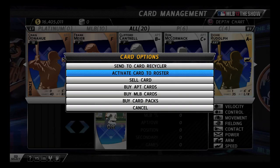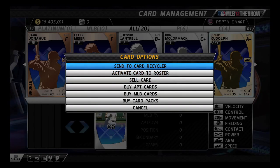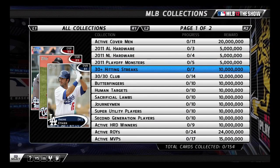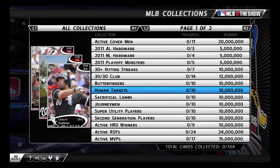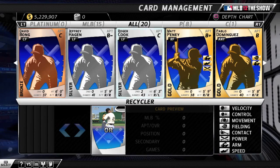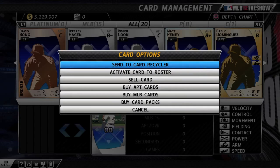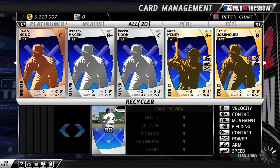From the Card Management screen, you can activate, sell, and recycle cards. If an MLB card is part of a collection, activating or recycling it will automatically add to the proper collection. Activating a card transitions them into a player and fills a roster spot. Once activated, a card can no longer be recycled or sold.